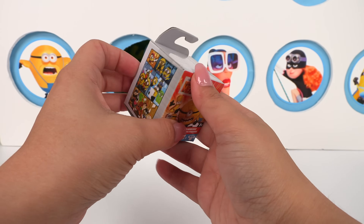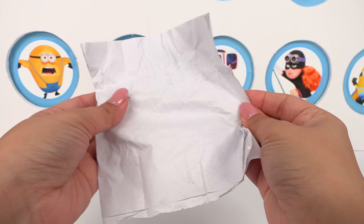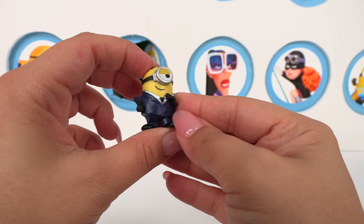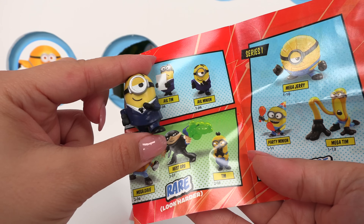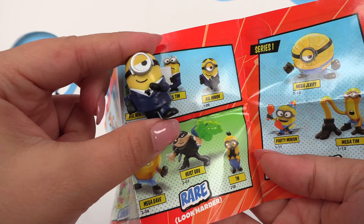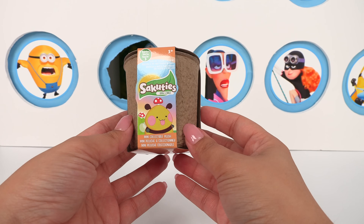Next, let's check out our Minions minifigure. This one's paper wrapped — it might be a special one. It's one of our AVL agents! He was special — it's AVL Minion, I think this is Stewart, and he's a rare! Now let's see what little Secuties we have.